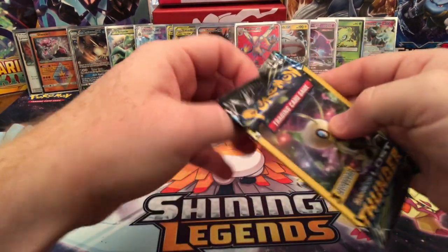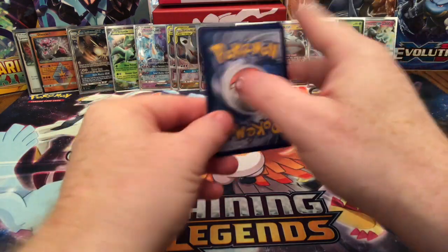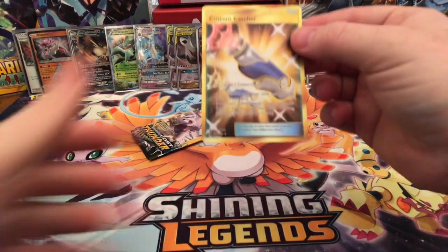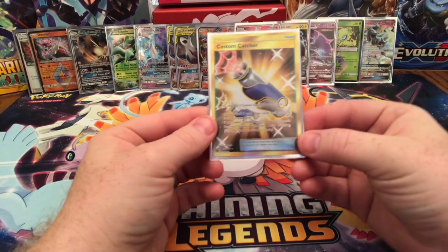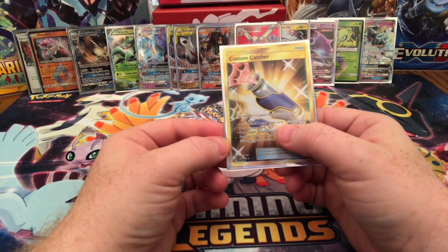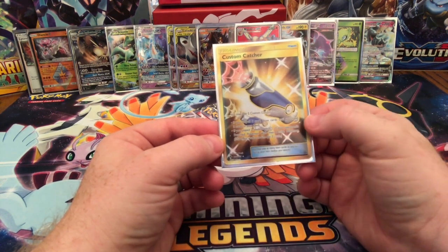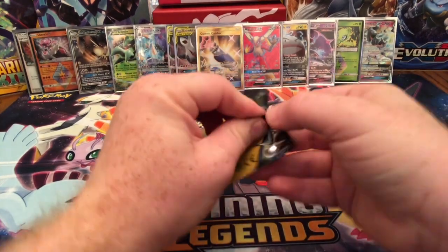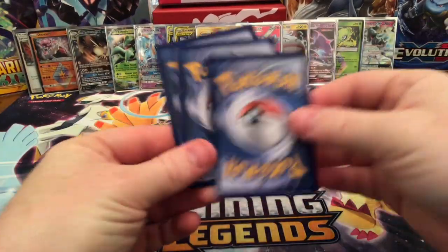Three more packs. Fairy Energy, Onyx, and oh — Full Art Gold Item Card: Custom Catcher! Look at that beauty. You may play two Custom Catchers cards at once — if you play one card, draw cards until you have three cards in your hand; if you play two, switch one of your opponent's bench Pokemon with their active Pokemon. Wow, that is legit. I love those gold items — I really do. Colalva, Natu, and a Shaman Holographic.